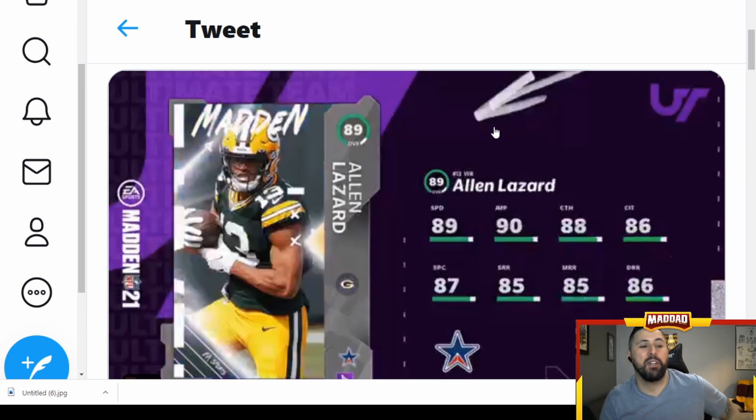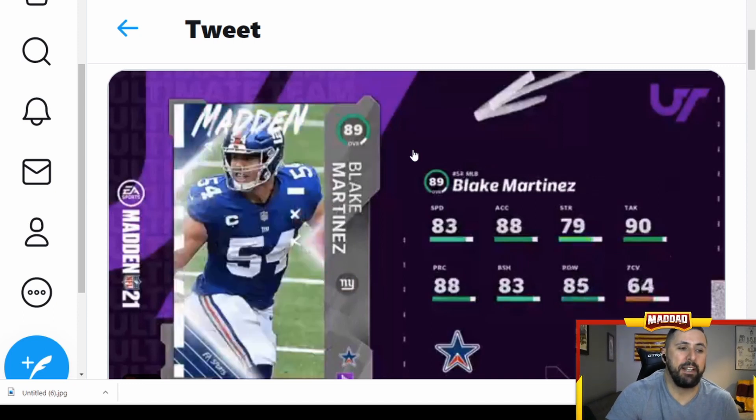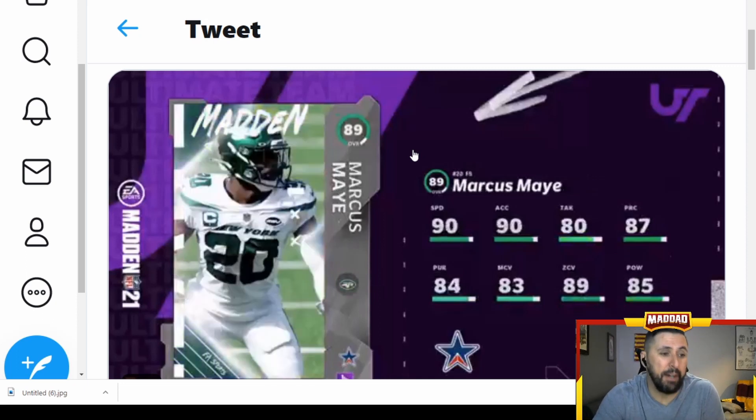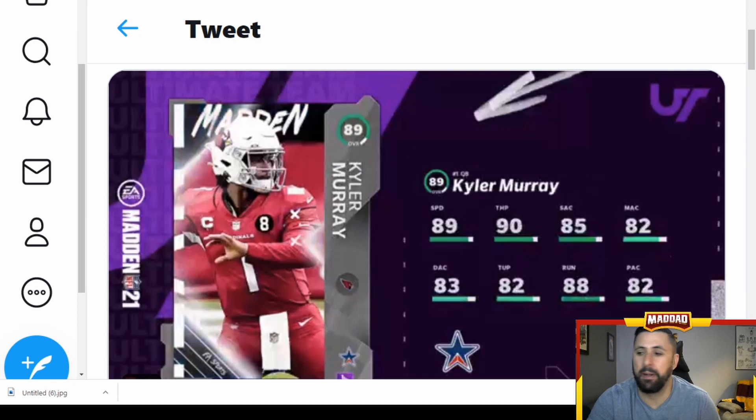Alan Lazard — huge: 89 speed, 90 jumping, good wide receiver. Probably won't get many more upgrades since he got hurt, but he's a decent card — Metcalf's better. Darius Leonard — not really a pass rusher, more coverage, left outside linebacker. Blake Martinez — another middle linebacker, how many linebackers are they gonna give us? Marcus Maye — he goes in my top three as well: 90 speed, 90 acceleration, good hit power — definitely a budget beast free safety.